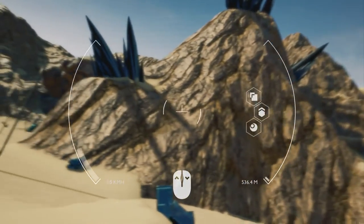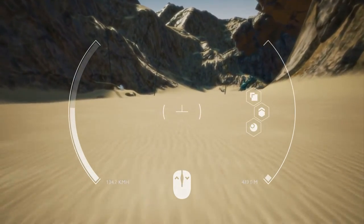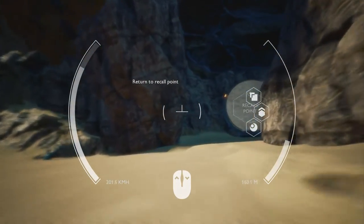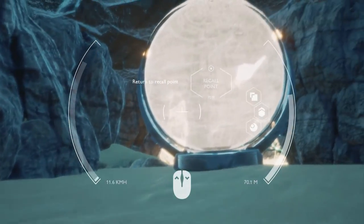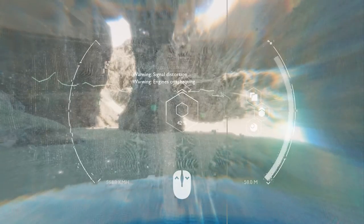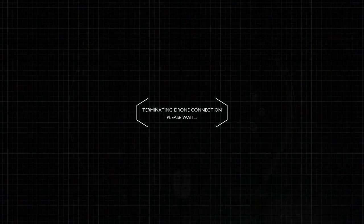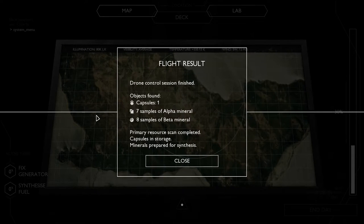We have the third cell full, and we have to return to the recall point — I think it's there. We'll go up, and at the speed of about 80 kilometers, not 120. We have to stop to activate the recall point — there we go. It's like teleporting me from the drone to a different location. Drone connection terminated, please wait. Our drone connection has been finished: we got one capsule, seven samples of alpha mineral, eight samples of beta mineral. Primary resources complete — capsules in storage, minerals prepared for synthesis.